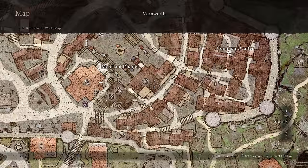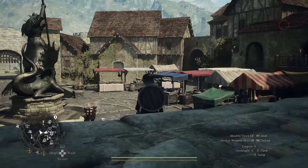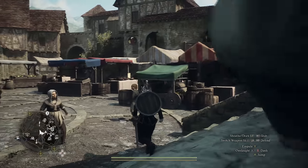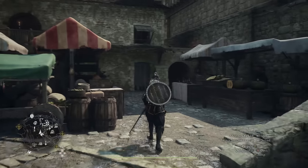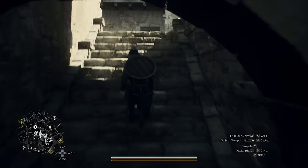The first step is to go to Vernworth, which should happen in the first few hours of your game time, and then you want to do some of the main missions until you get around 20,000 gold — that's just an amount we'll need later on in this questline.